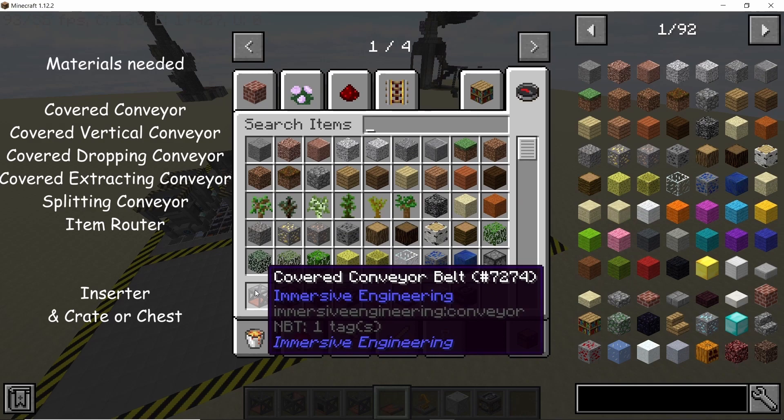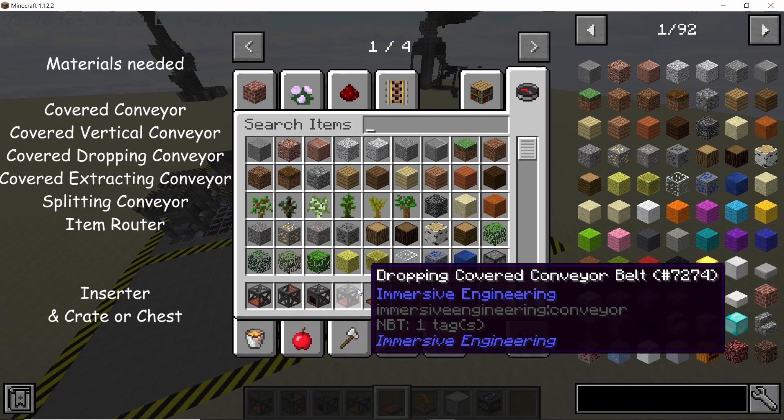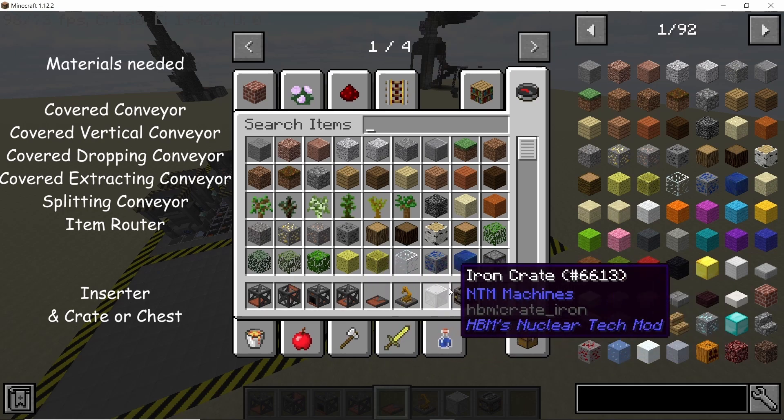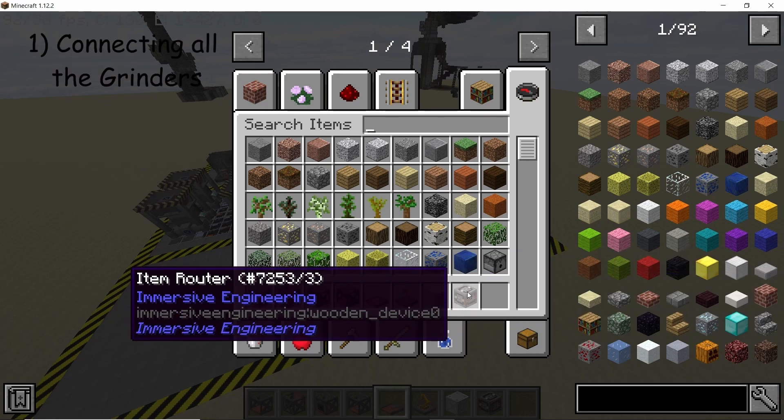Here's a list of all the conveyor belts that you are going to need. I am using the covered variants of the belts — you can use normal conveyor belts if you want, and the splitting conveyor belt doesn't have a covered variant. You will also need an inserter from Magnetic Craft and an item router from Immersive Engineering.